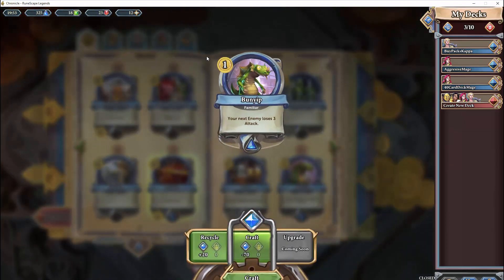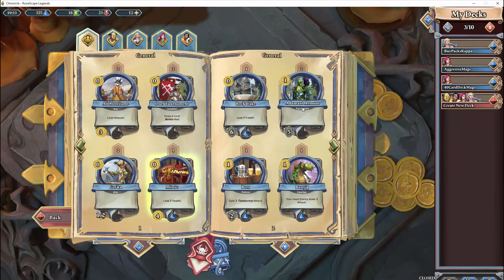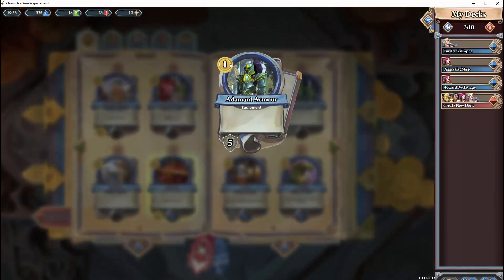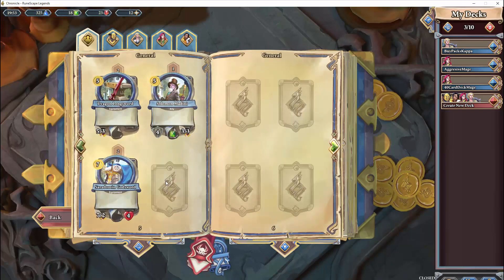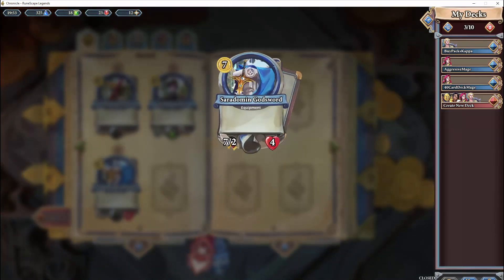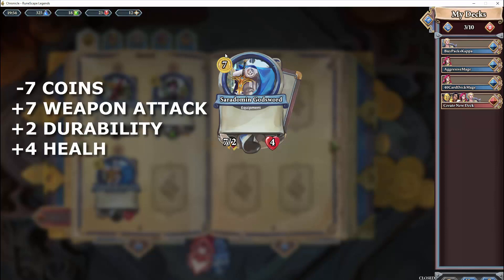You can also look at the bunyip, which costs one coin — your next enemy loses three attack, and that is the effect that happens. You can also use adamant armor, which again costs one coin and you get five armor from completing it. There are also weapon cards which come under the adventure class, such as the Saradomin godsword, which costs seven coins to use — you get a weapon with seven weapon attack and two durability, which means it will last for two attacks.